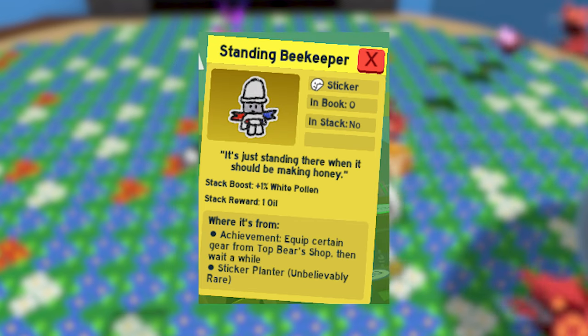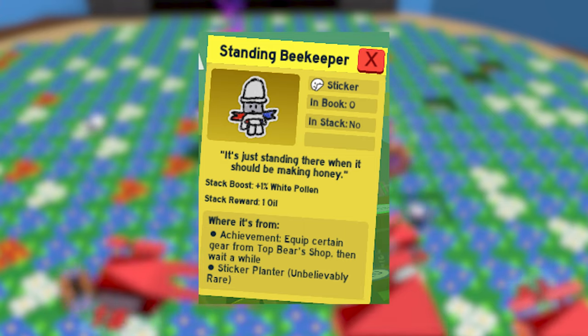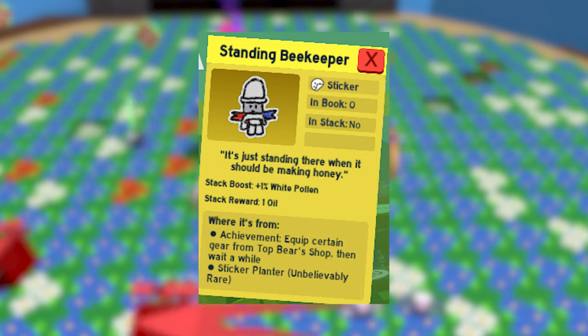The Standing Beekeeper is pretty easy to get. All you need to do is equip both guards from the HQ, and also all of them mount up here. Then all you have to do is just wait for a while, and it'll just spawn.